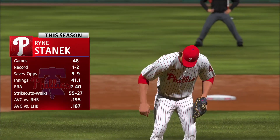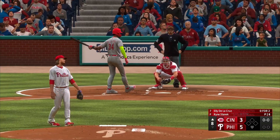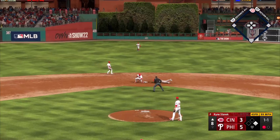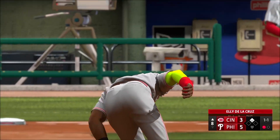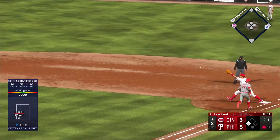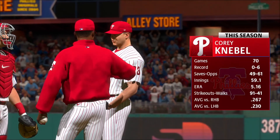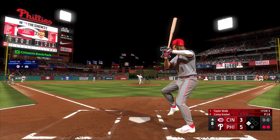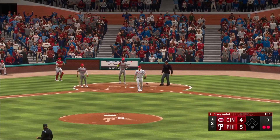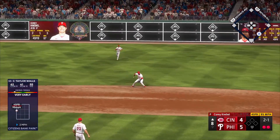Moving to the top of the eighth, the Reds try to battle back. Ryan Stanek is on for Philadelphia. De La Cruz draws a leadoff walk, and with one out he swipes second base to get into scoring position — tying runs now at the plate. Merced hits a ground ball over to shortstop, the runner moves up, and there are two outs. Corey Knebel comes on as the Phillies' closer looking to shut the door. However, a pitch gets away from Realmuto on a wild pitch, allowing De La Cruz to score. It's now a 5-4 ballgame. Taylor Walls can't keep the inning going though, grounding out to second base.